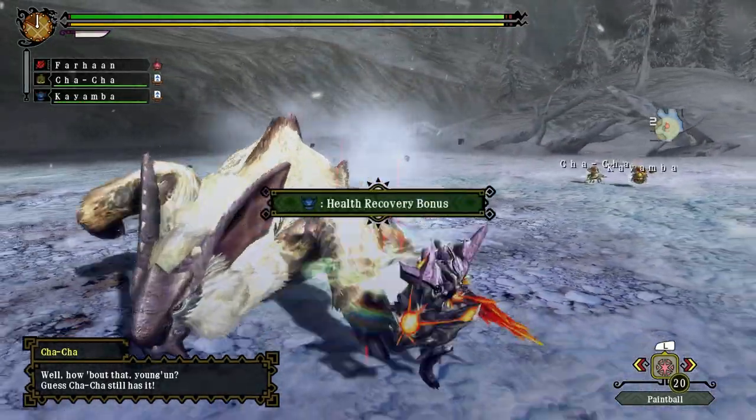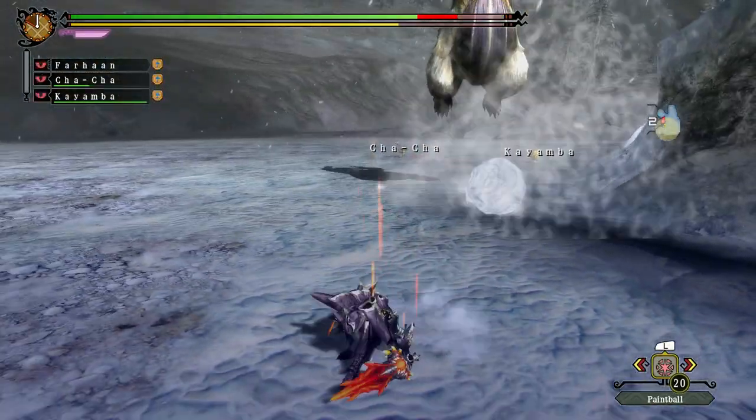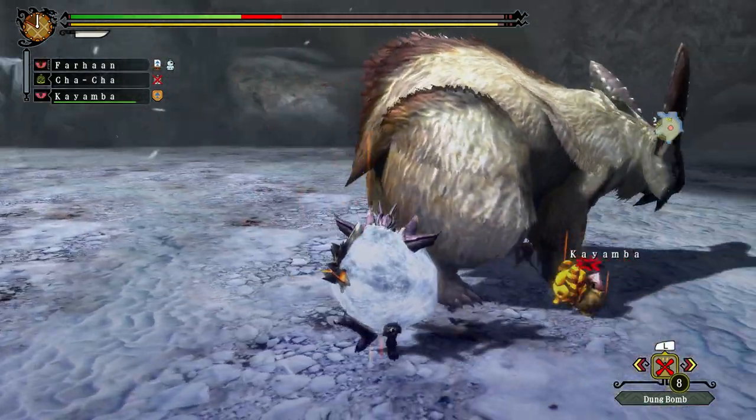Lugumby shows up in Monster Hunter 3 Ultimate. He has a faster rate of attack in G-Rank, but now he can roll a giant snowball at you that steadily increases in size. If you come into contact with it, you will be inflicted with Snowman.